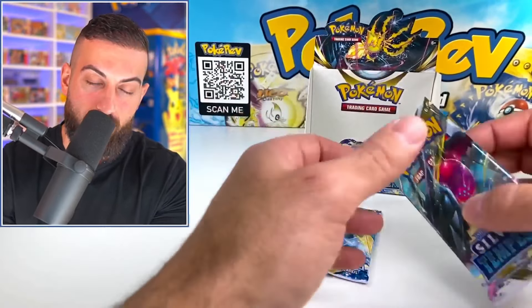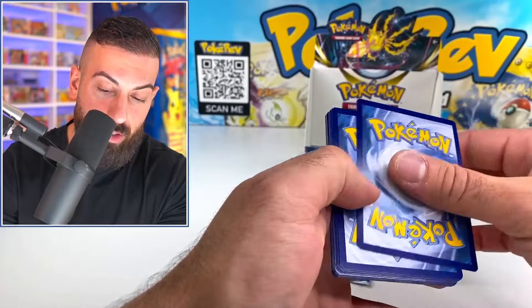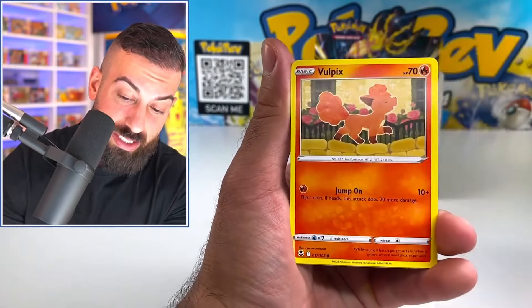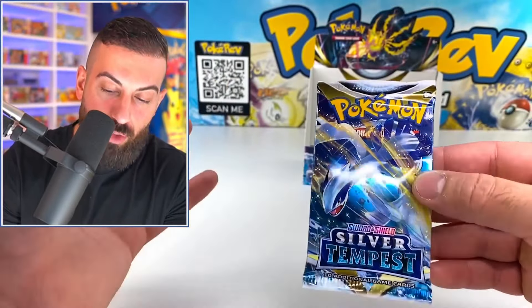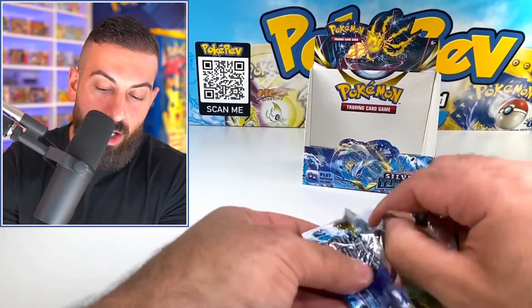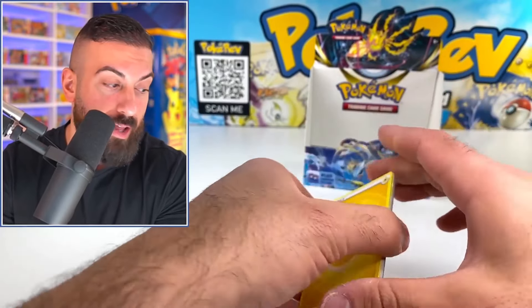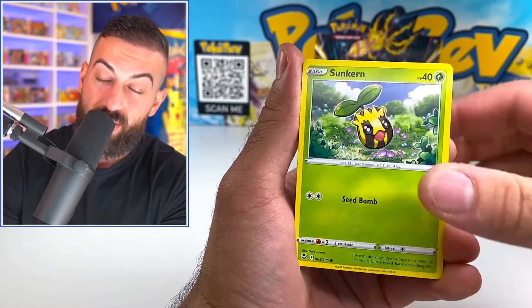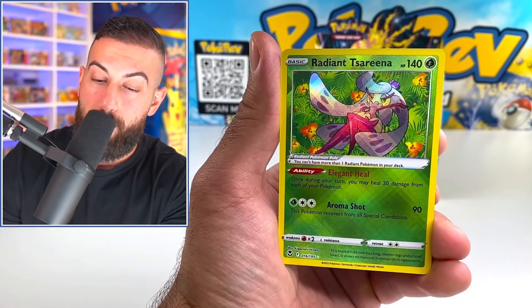We have two packs remaining — let's save the Lugia for last. Four secret rares, a ton of really nice full arts — we got a lot of everything from this box. Barely any holos. This is crazy. Judge, another one, and Dragonite — down to our final booster pack of Silver Tempest. If we could somehow end this thing with the Unknown Rainbow that would be amazing, but at this point I'm really just not gonna count on it. It's one of the last sets from the Sword and Shield era — the last main series set. Let's get some last pack magic.